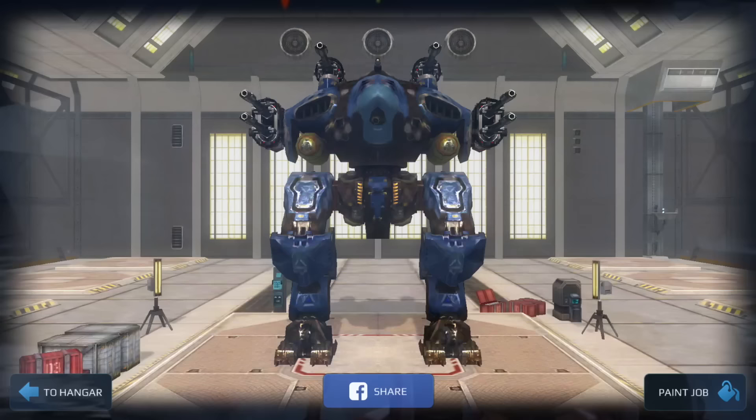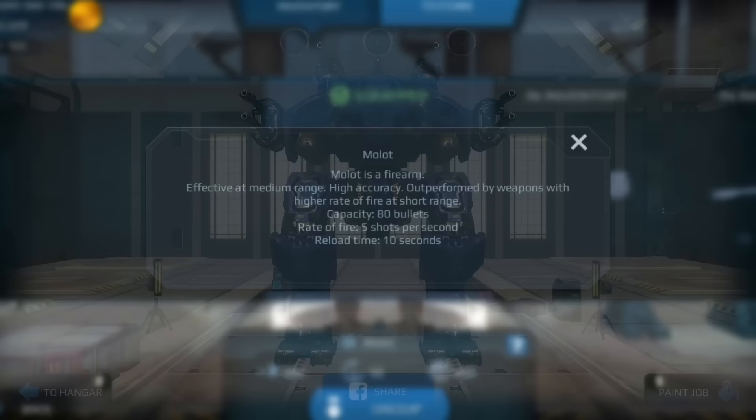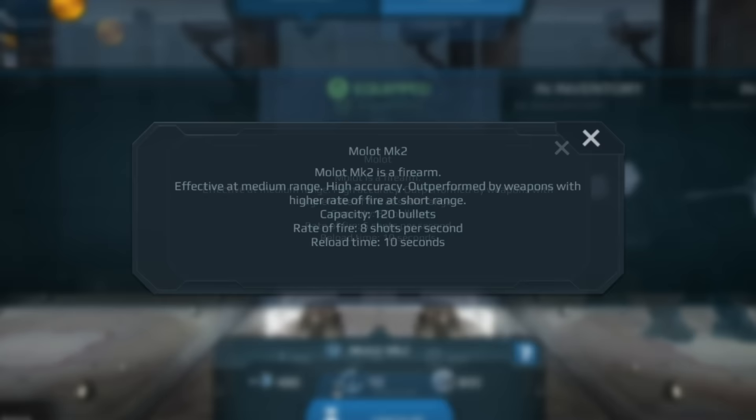The next build is the Griffin Molot — a heavier variation of the Pattern Molot. There's a lot of damage from that 700–800 meter mark. I'm switching to some descriptive windows so you can read up on the Molot and the Molot MK2.